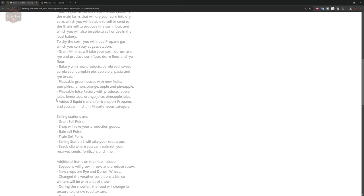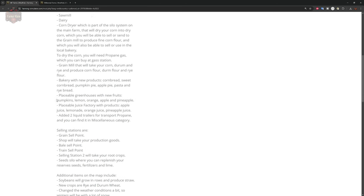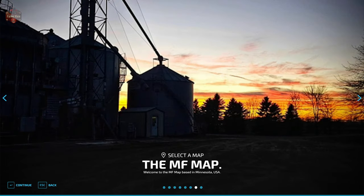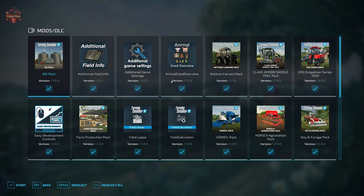There are selling stations for grain; the shop will take your production goods. There's a bale sell point, a train sell point, two selling stations for root crops, and a seed silo where you can replenish your seed, fertilizer, and lime. Soybeans will grow in rows and produce straw. New crops include rye and durum wheat. There's a custom crop calendar, modified growth schedule, snowfall in winter where roads change to a snowy texture, and an interesting treasure hunt on the map if you are so inclined.